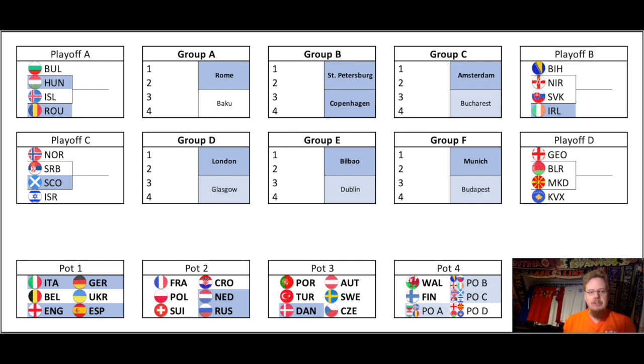The first pod we will look at is pod one, and this is what the draw yielded. We have Italy in the second spot in group A, meaning they would have had the opening game anyway. Belgium is in the third spot in group B, so they will have a nominal home game at first, although it will be away to either Russia or Denmark. Ukraine in second will also have an away game. England will have a nominal home game in group D.